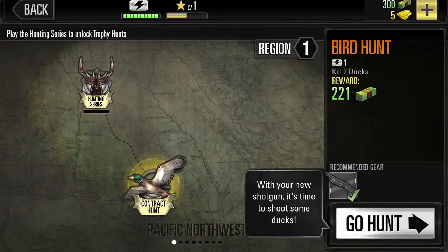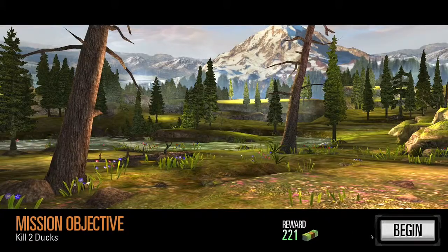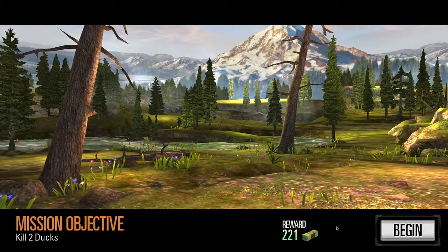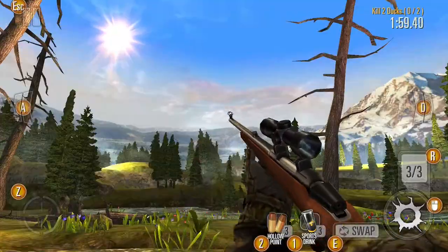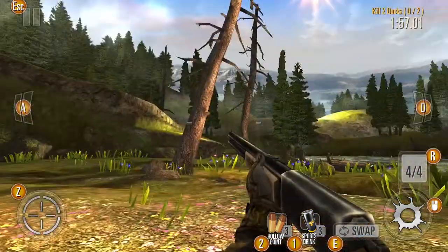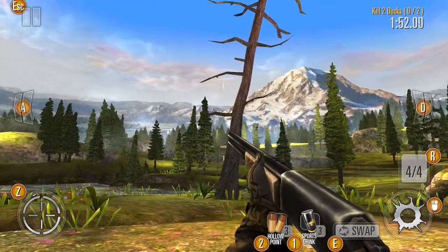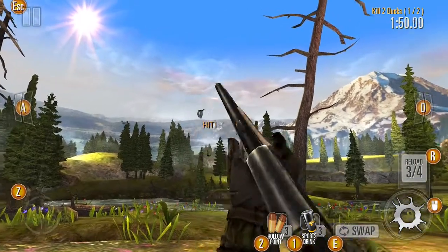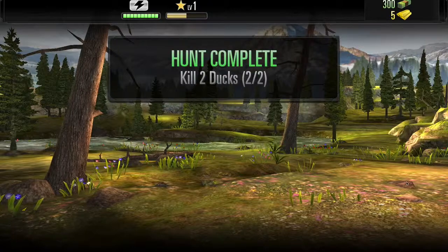Let's do this. We're going to do a contract. Let's go hunt. You're hunting two dogs. Alright, kill two dogs. We get $221. So this is me playing as Nick. I know how to do this. We're going to kill some dogs. Kill two - no scope, no scope, double no scope. That was sweet.